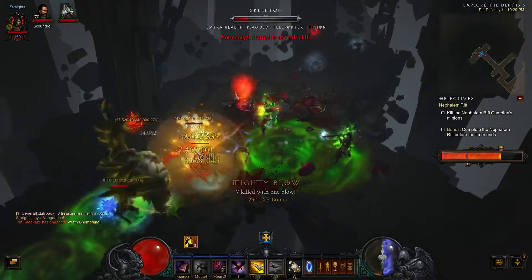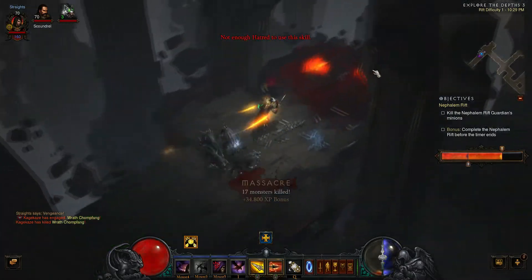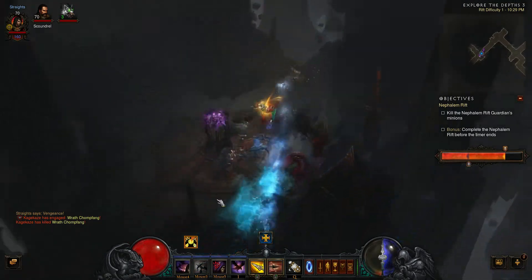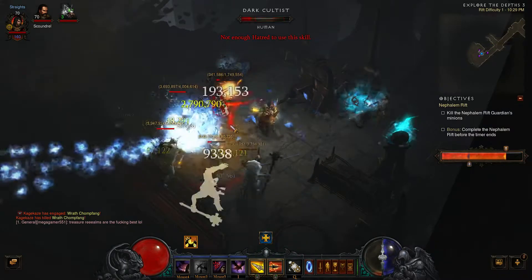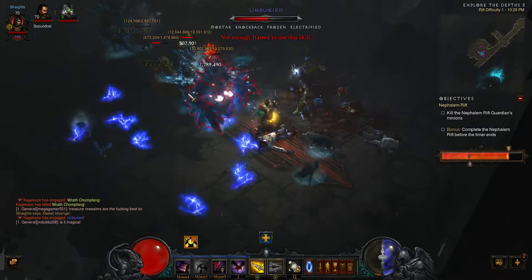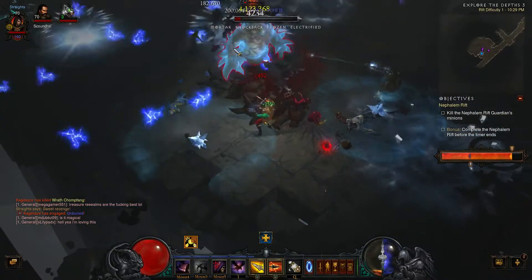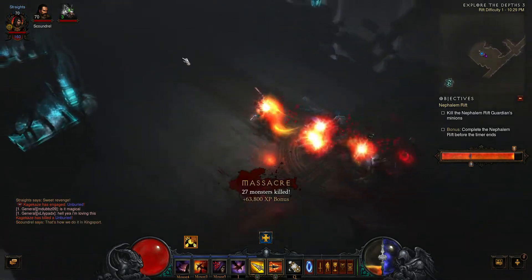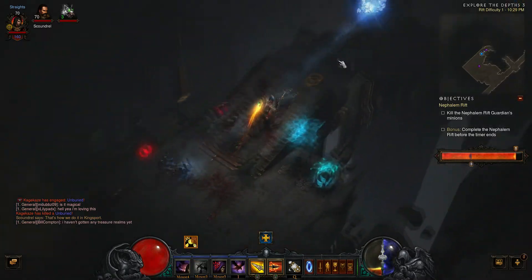Even if the timer counts down, you have to get the kill timer to the end to complete the rift — it's like a normal rift in that regard. Even if the timer expires, you'll have a chance to fill up the bar. After the timer counts down, it will give you a conclusion saying how high you got, and give you experience and gold based on how far you got. Then, just like a normal rift, when you go out and talk to Auric, you close the rift and get gold and experience again. You actually get a bit more experience from greater rifts because you get credit for finishing and also for closing the rift.